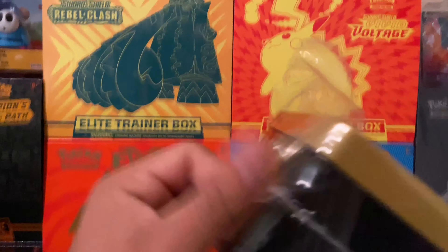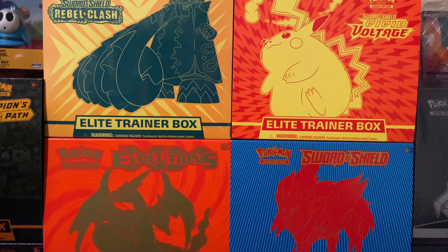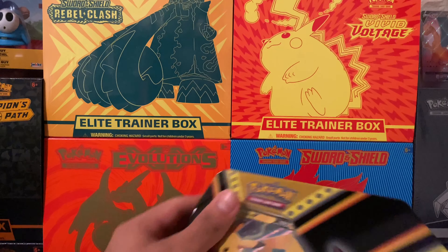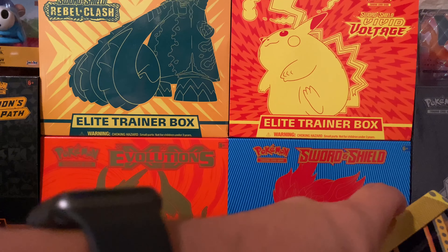We'll see — hopefully we can get some decent pulls from this tin. I know that there are Darkness Ablaze packs in here, so I still haven't pulled that Charizard. I'm not gonna get my hopes up, but that would be amazing if we pulled it today.